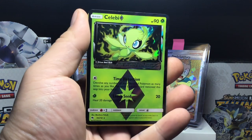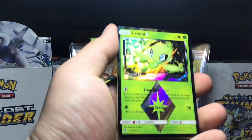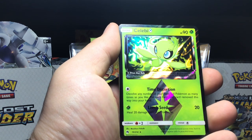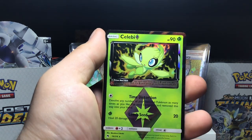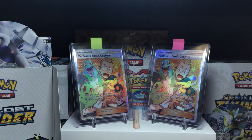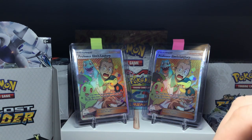Houndour, Cutiefly, Chinchow — oh, Celebi! This is our second Prism Star out of the box — a great pull. Celebi Prism Star: heal 20 damage from this Pokémon, and devolve any number of your Benched Pokémon as many times as you like, putting each Evolution card removed in your hand. It's a bit of a weird ability. The rare is a Smeargle — not too much of a fan of that Celebi card; I never really took the time to read it, and I guess now I can see why.